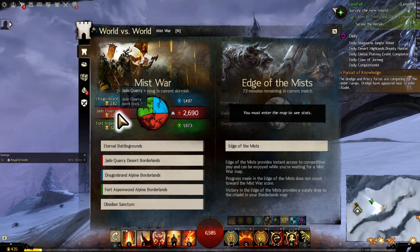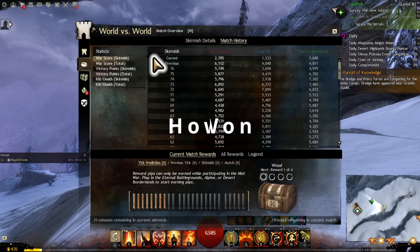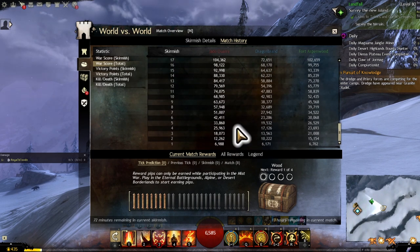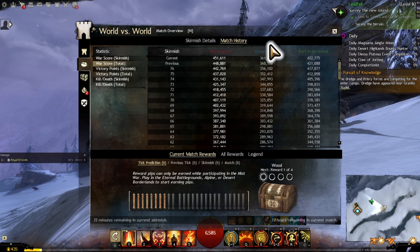Generally I'm going to stick myself on Anvil Rock, which means I will play for Anvil Rock for the entire week. We go head-to-head with three other servers, but they can also be combined, i.e. two servers fighting together, and that changes week on week. Each two-hour skirmish has a victor who accumulates points, and over the one-week period you'll determine a victor. The victor moves up a tier, second place stays, and third place goes down a tier.